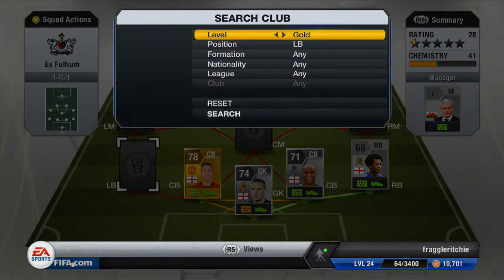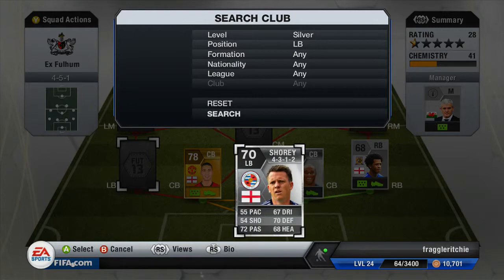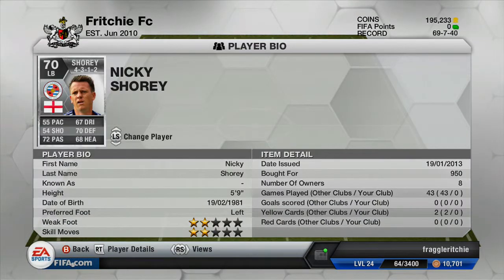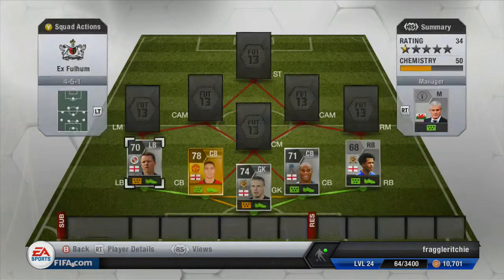Moving on to the left back, we've got another silver player and that is Nicky Shorey, who again plays in the Barclays Premier League. You could also put Paul Koncheski in that spot, however I didn't get the chemistry I wanted so I decided to put Nicky Shorey in instead. He is absolutely terrible as a left back because he's just too slow. For 950 coins he's quite expensive but he was the only option at that time.